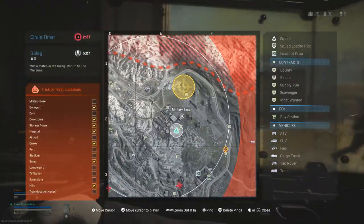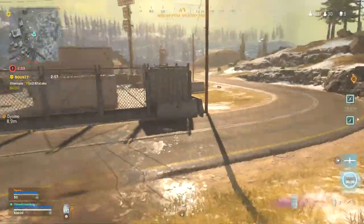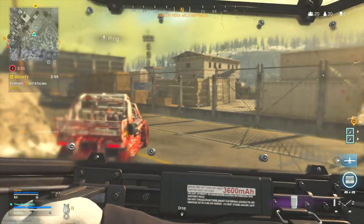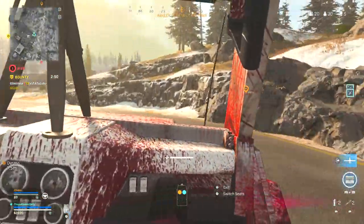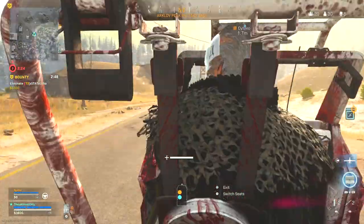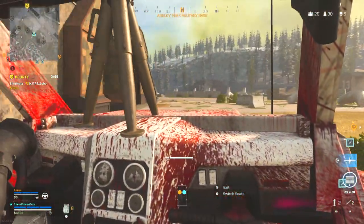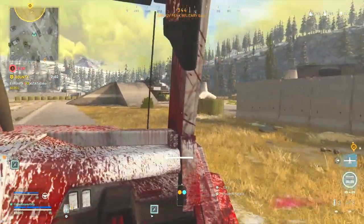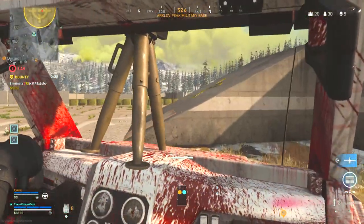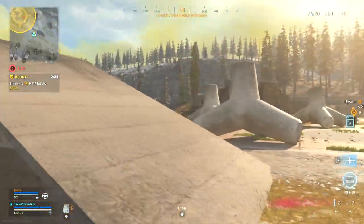Somebody got that bounty down low. Those guys are sitting back. We could push that bunker — it's not hard to get people out of it, just the angles. My melee weapon glitched out — it just showed a combat knife when I had the meat grinder equipped. He got to the high ground. I'm glitched out — I can't use anything, can't use my riot shield or anything.